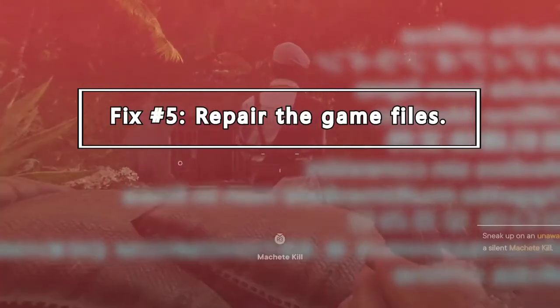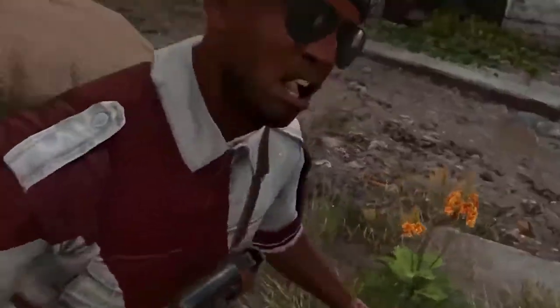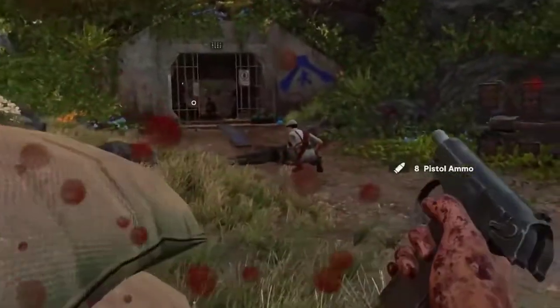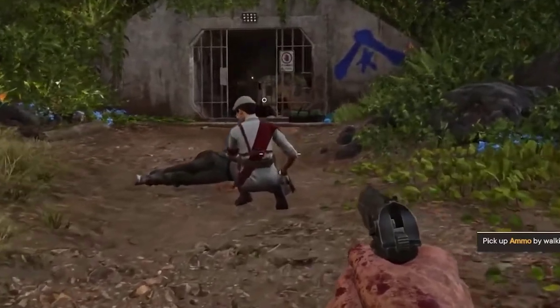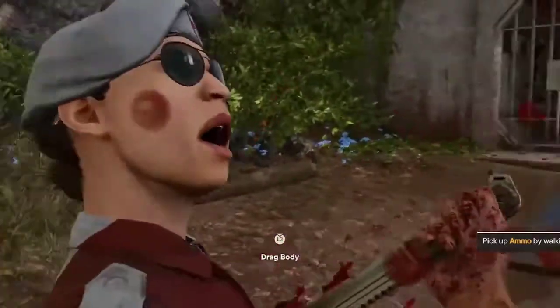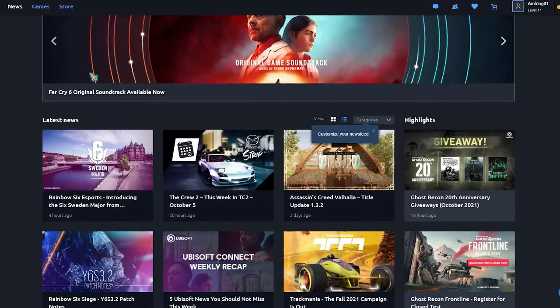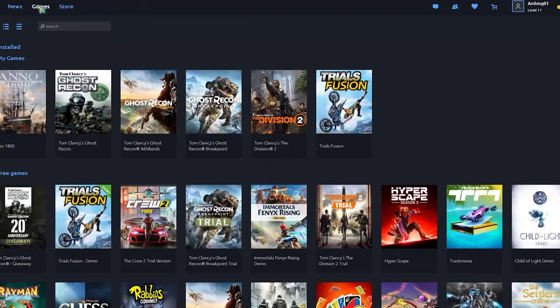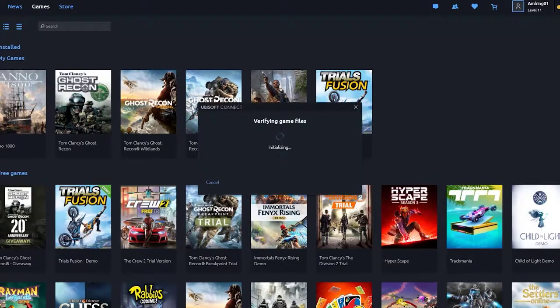Most game launchers nowadays offer ways to verify game files, which will repair corrupted files that might be causing issues. Here is how to do it on Ubisoft Connect, previously known as Uplay: launch Ubisoft Connect, go to the Games section, click the dropdown arrow on the Far Cry 6 game tile, select More Actions, then select Verify Files. Wait until your PC is done checking and verifying your game files.